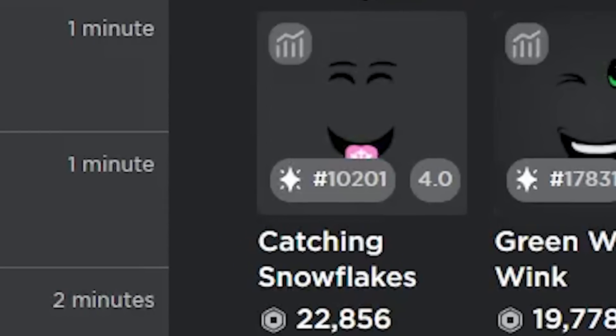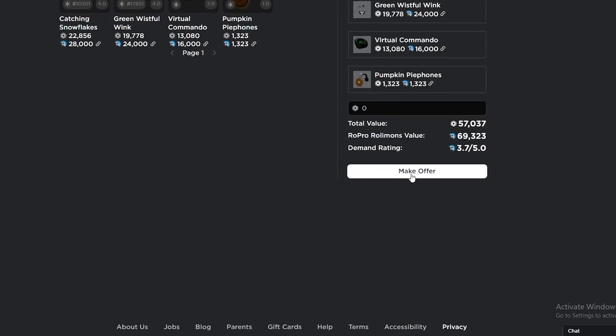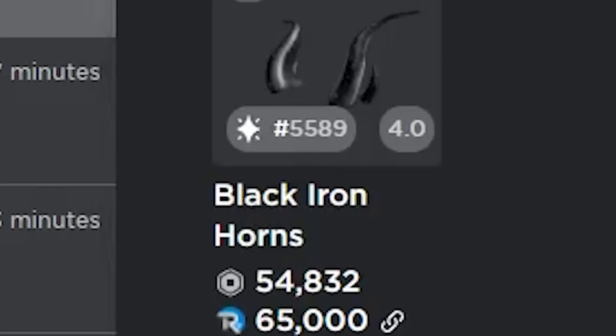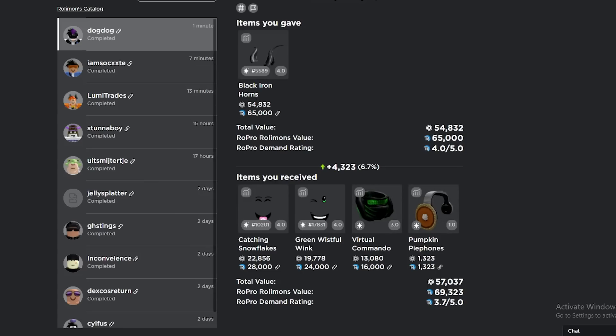3k on Black Iron Horns — I feel like that's not bad, but Catching Snowflakes is kind of bad. I'll counter and see if we can add Pumpkin Pie Phones — if you can do that I'm happy to take that. I got 4.3k — I don't think that's bad for Black Iron Horns, downgrade, Catching Snowflakes, Wistful Virtual, Pumpkin Pie Phones. 4.3k overpay — I don't think that's terrible.